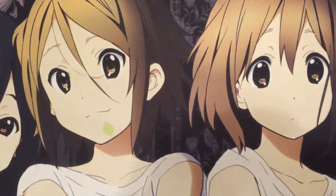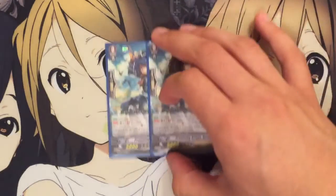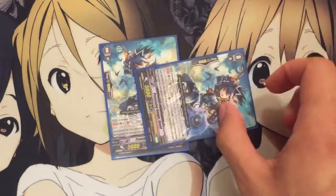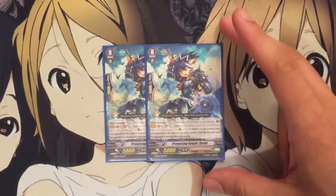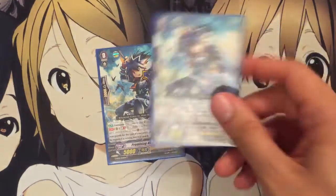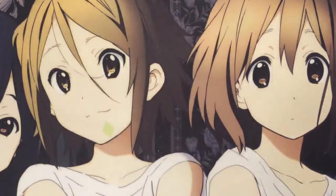For grade 0s, I run 2 Promising Knight David — 1 as the starter, with an additional 1 I can search for in the deck for kills. It's a Generation Break 1, and he can be counted as 2 sacrifices for a card effect, so he's great for Aura Geyser. If he boosts a card for an attack, you can just kill him to get Aura Geyser's effect off so you don't minus yourself at all — it's actually a plus with Aura Geyser's ability.